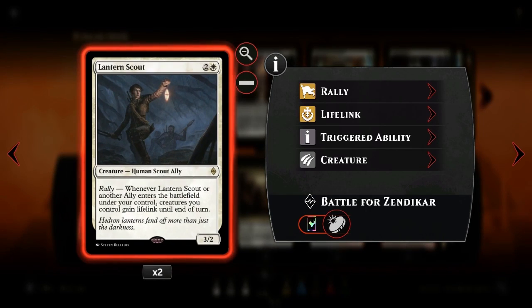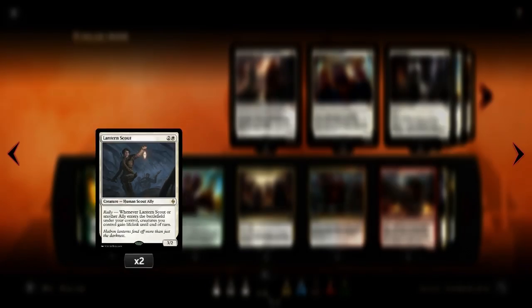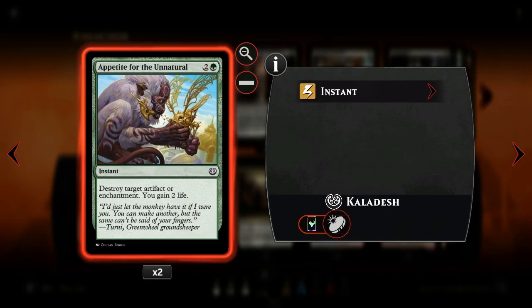Then we have Lantern Scout, another ally which gives us lifelink on rally when she or another ally enters the battlefield. We have two copies of Appetite for the Unnatural to destroy artifacts or enchantments our opponent possesses and gain some life as well.